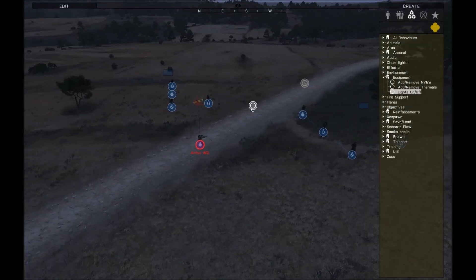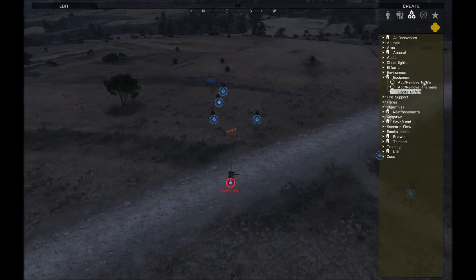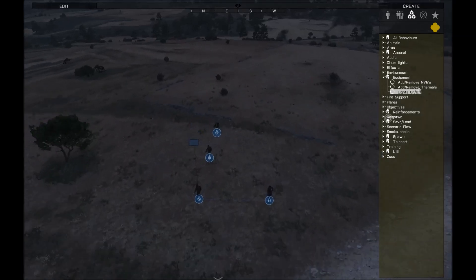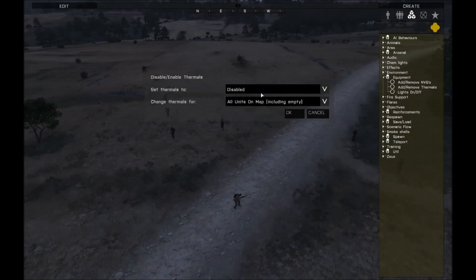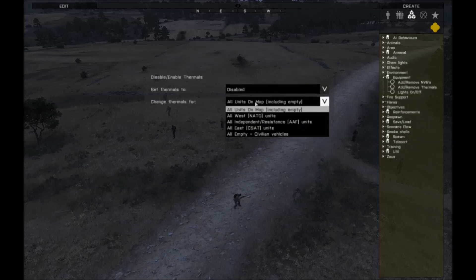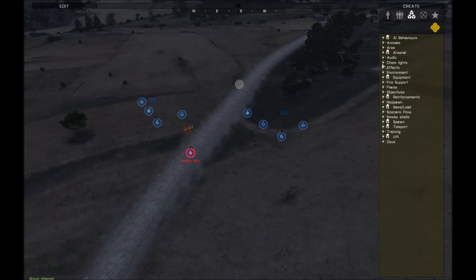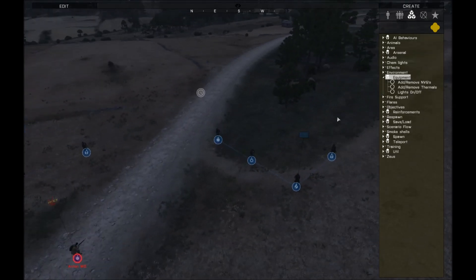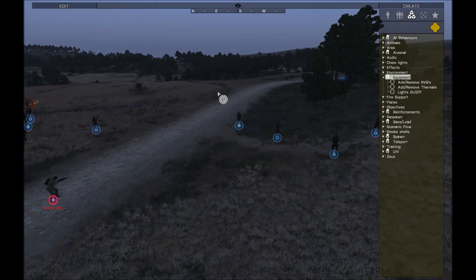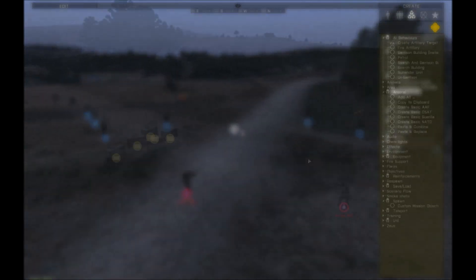The same functionality applies to the lights module. Instead of being three separate modules for lights on, lights off, and so on, it is now a single module that you can drop.